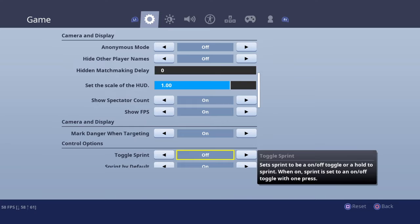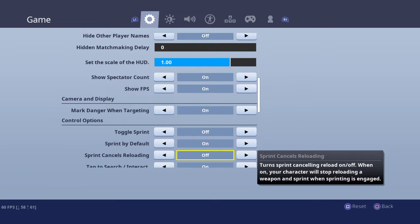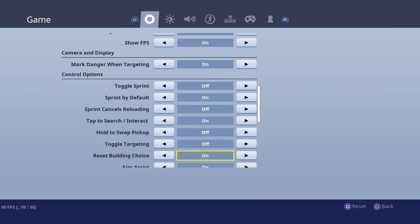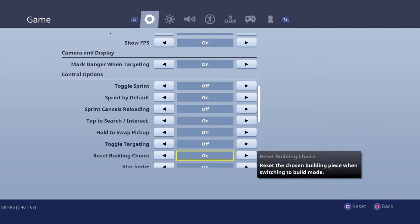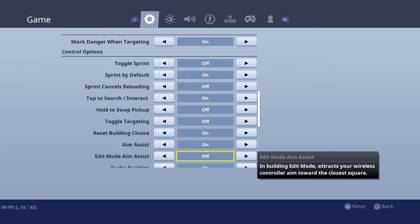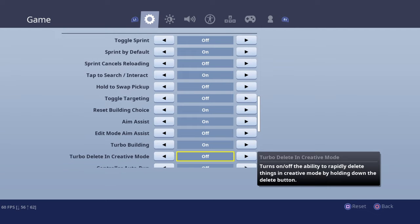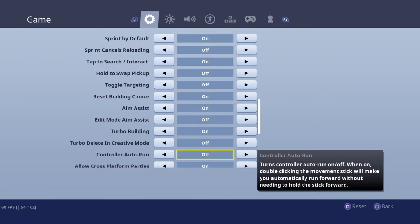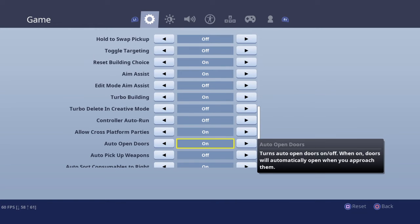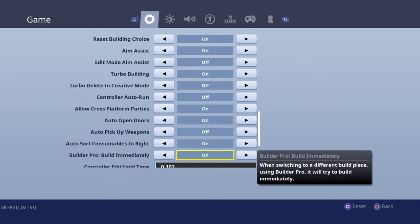I have this off because I don't find auto-sprint to be useful. Sprint by default — if you're using my settings, you gotta have this on. Hold to swap pickup — off. Off for set building choice — you don't need to have this on if you're using my settings. You can either have this off or on, but I just have it on because I like to see my walls.